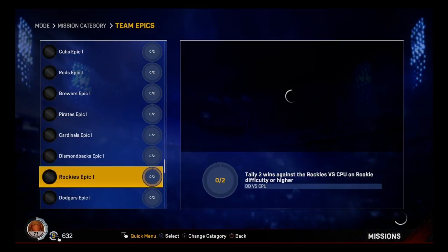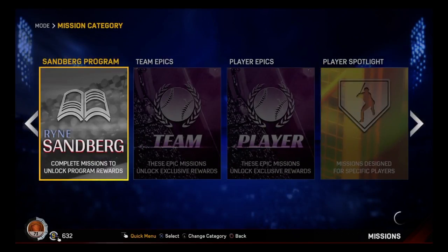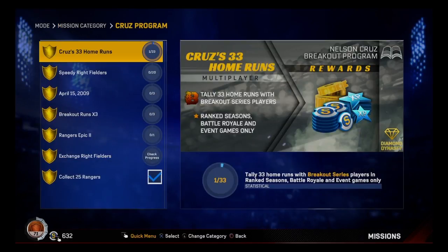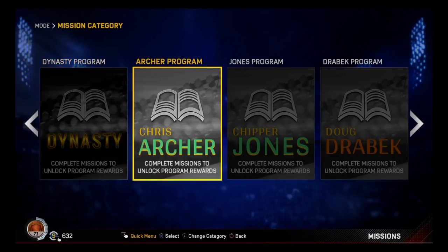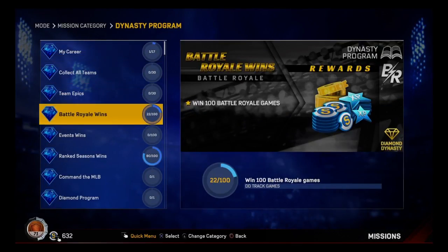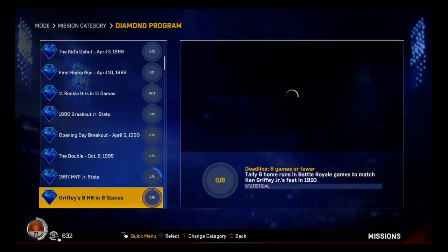But then team epics - why are you playing against CPU, which I recommend, because you can get these done too while you're doing all this. It's not that hard - you just gotta play on rookie, to be honest. Standard - these are a little more advanced. I'm not there yet. I'm gonna start these after I finish this one. These ones I don't need, but these ones - these are a grind and they will pay out.